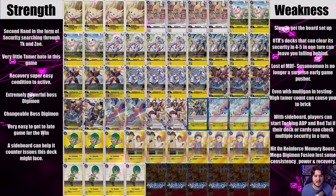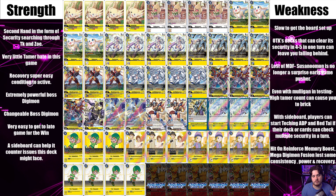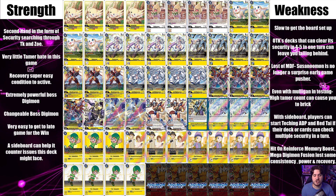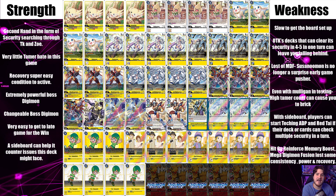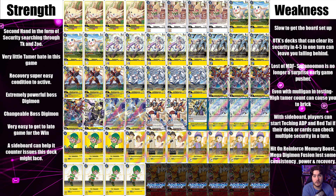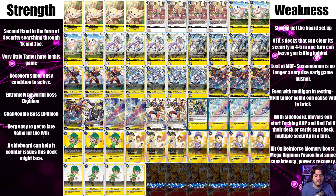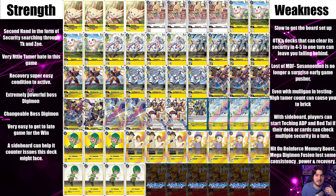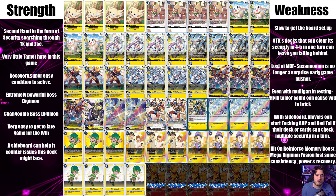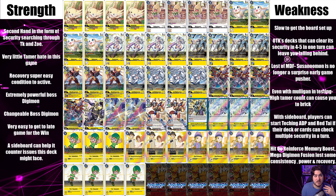This deck has a lot of good strengths and weaknesses that kind of level each other out. With the restrictions and banning of Mega Digimon Fusion and the restriction to Reinforced Memory Boost, it did hurt the deck ever so slightly. It's still playable - it doesn't have that early game pressure. The security as a strong second hand is really powerful because you can search through it with TK and Zoe, eliminating bricky hands. There's also very little tamer hate in this game.